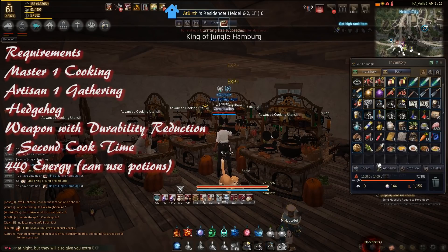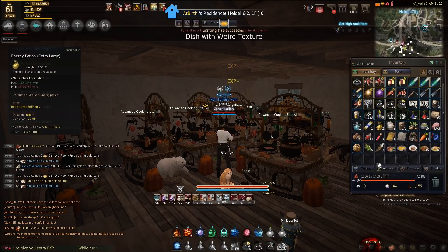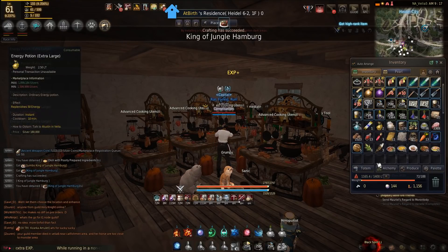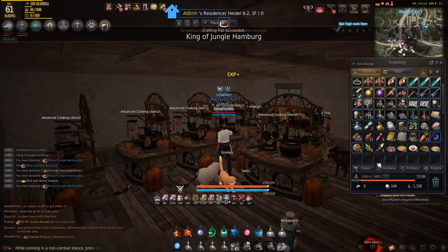If you're low on energy, you can actually purchase energy potions for about 1.8 to 1.9 million silver each. That can help supplement some of your energy if you are running low.